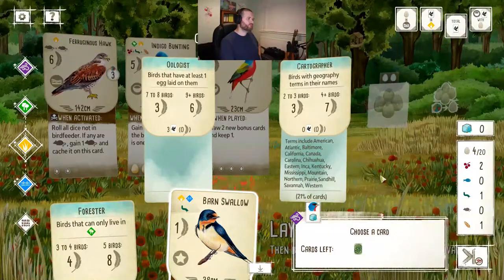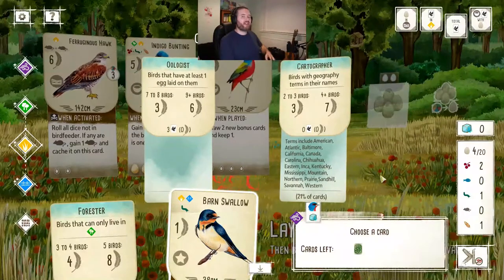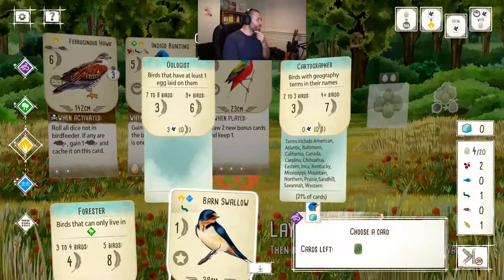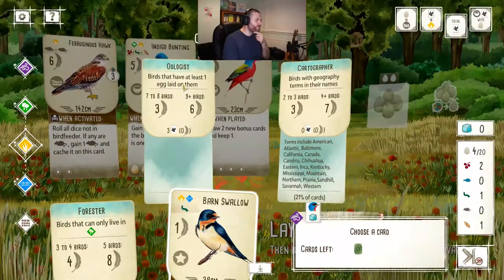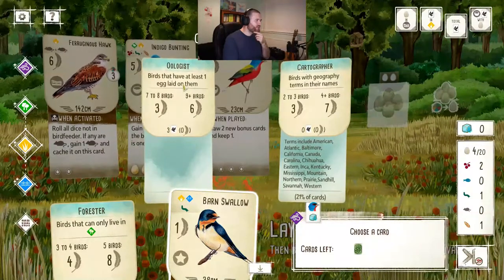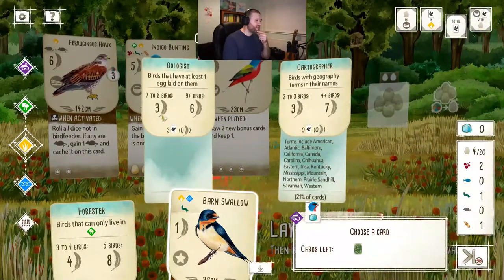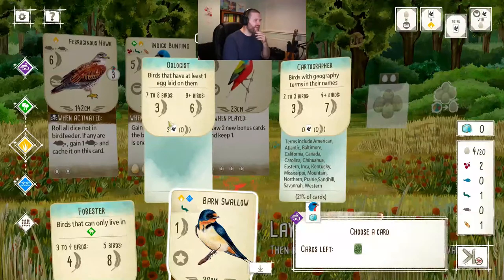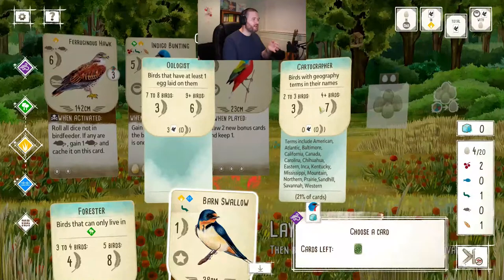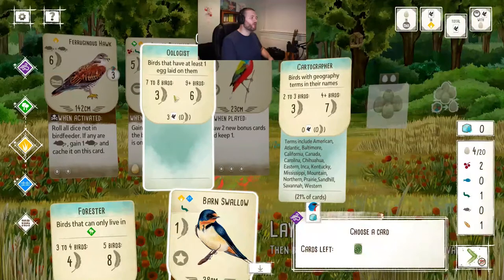Total number of birds - one turn left so I definitely need to play one of these cards. I could play the barn swallow or the painted bunting into the grassland for one egg cost. Let's go to the grasslands and play the painted bunting. 'Painted bunting - poachers sell these birds as pets, making it harder for wild populations to thrive.' We also have a chance to pick up a new bonus card. I'll go for oologists - birds with at least one egg laid on them - I need seven birds with eggs for three points, and I've got three already.